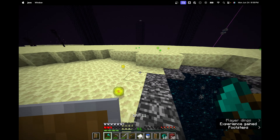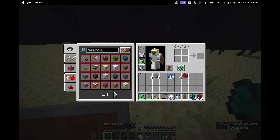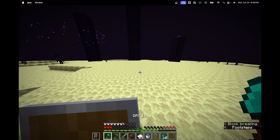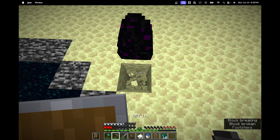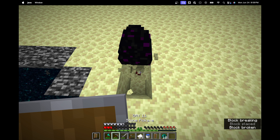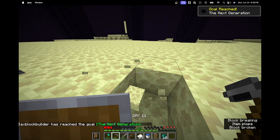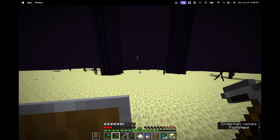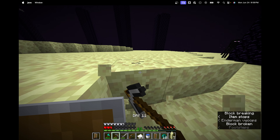We're picking up all the XP - I don't have any food and I'm on two and a half hearts, so I don't know why I did that. We grab the dragon egg. Now we're going to head towards the End gateway to try to reach an End ship. We grab up a little bit of End stone to build up to it first.